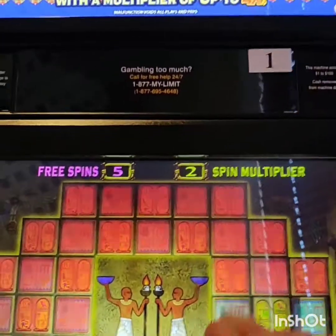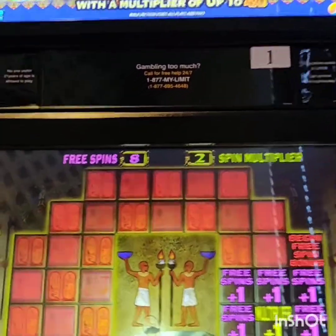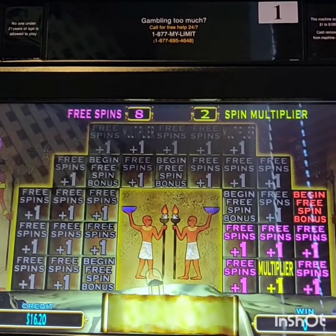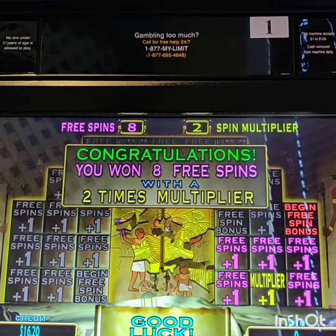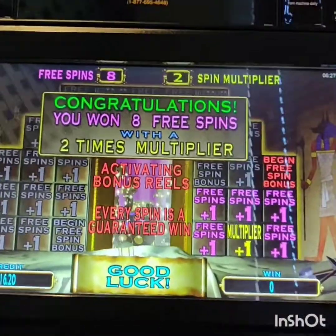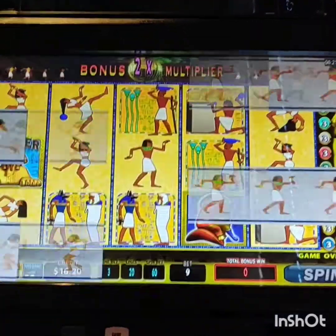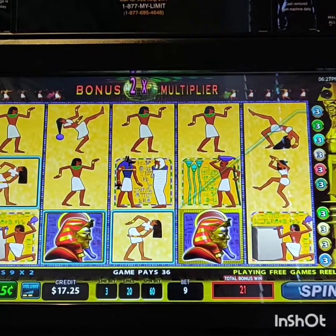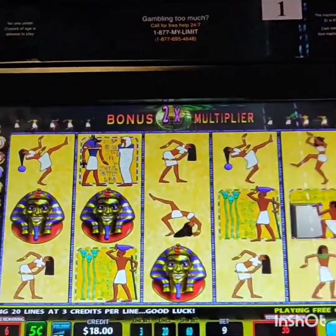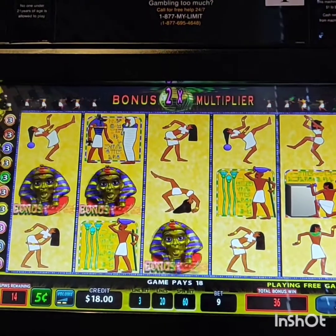We got a multiplier and so far so good. Should have went across here probably — nope. So we've got three games times a two multiplier. Let's see if we can work some magic. It'd be nice to get a little re-trigger action. Of course these guys are wild in the spins — we want as many of those as we can possibly get. There's a re-trigger! So we've got eight additional games — just exactly what I was predicting.